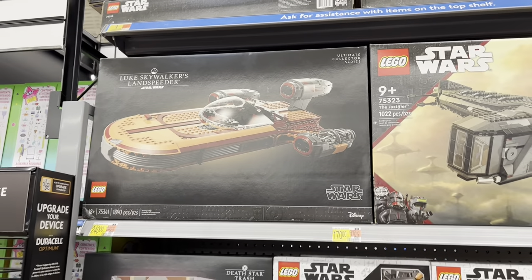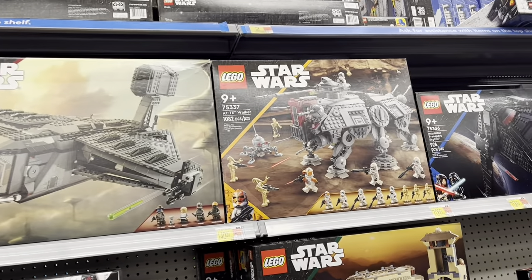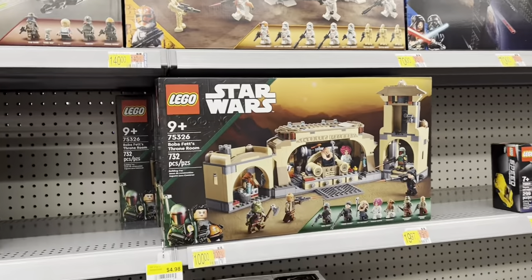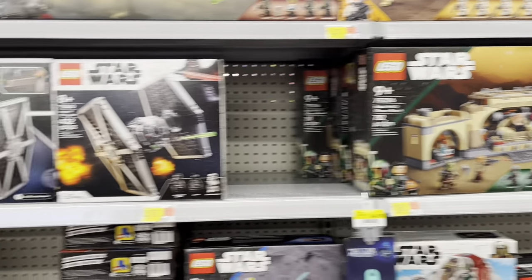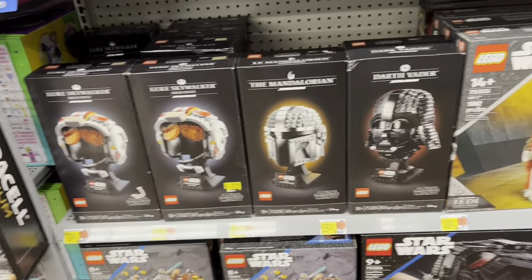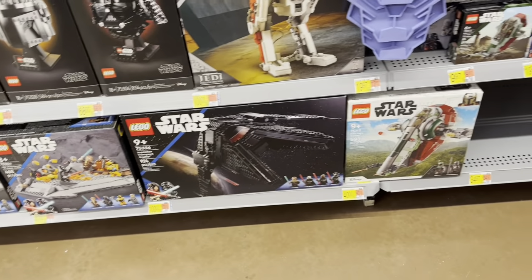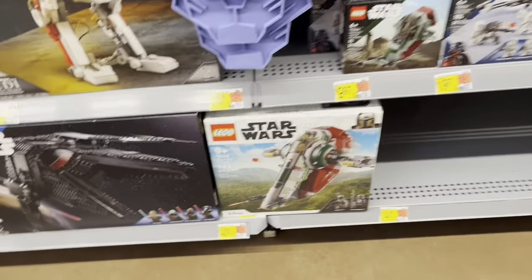We're going to start off with LEGO today. Look at the Star Wars — AT-AT up there, Boba's Throne Room, a couple of TIE Fighters, there's the bomber. Got some helmets down here, there's BD-1, there's Scythe, and Boba's ship — the big and the little.